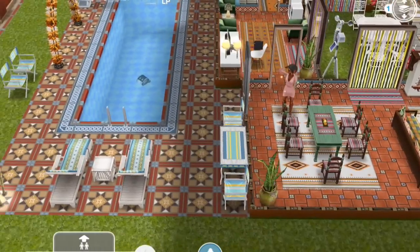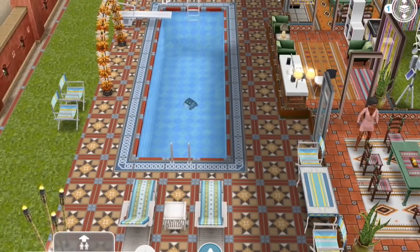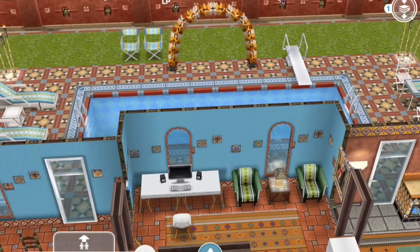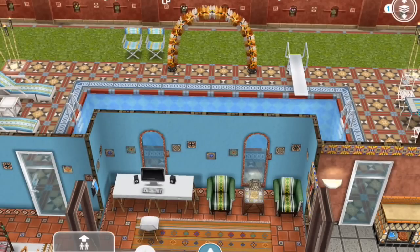Just to point out, the pool area at the back is largely the same as what you would get in the game's version of the house. But I went with this orange archway, which also came from the New Year's Quest update, just to add a bit more of a festive atmosphere.